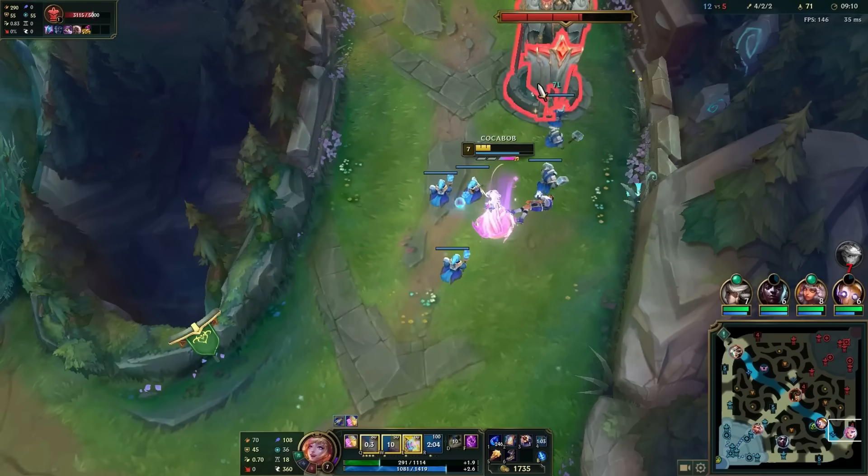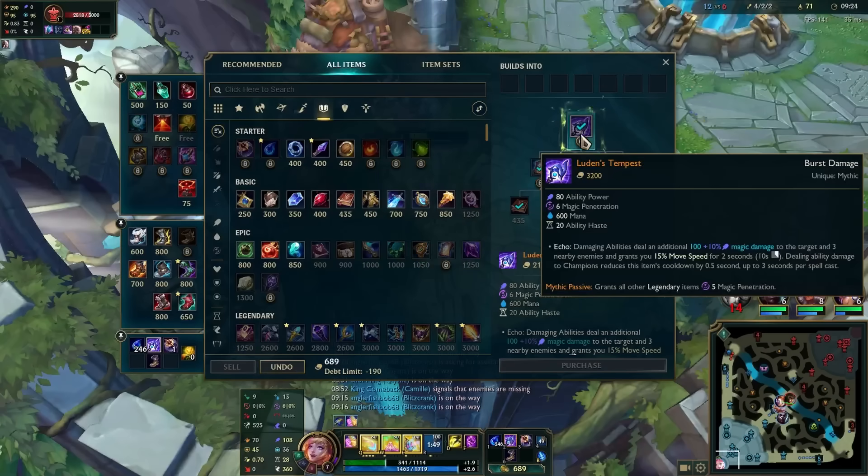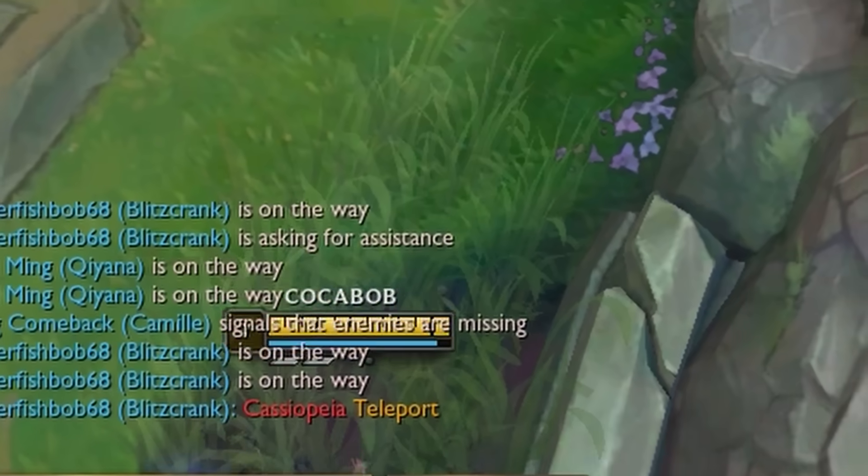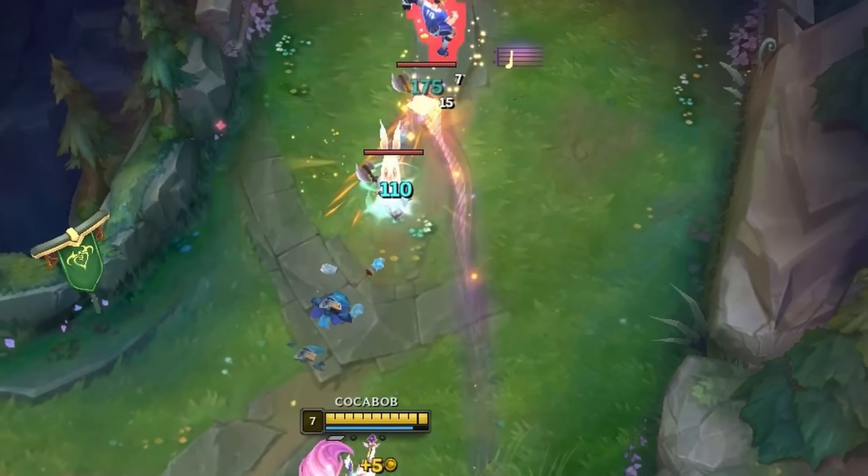I take that plate and get Luden's on my next back. From now on, thanks to my stiff wig technique I'm dealing enough damage to keep the twink away from farming, while also casting without animations.